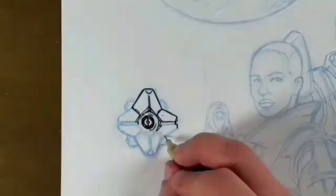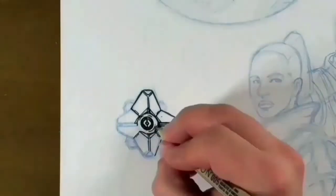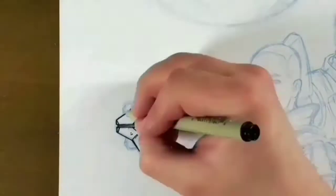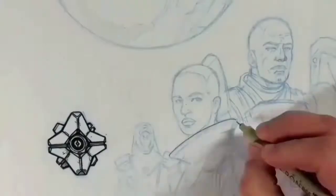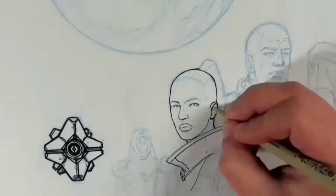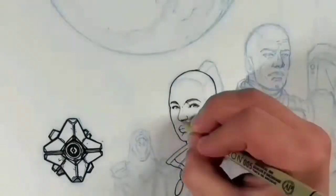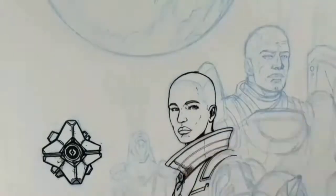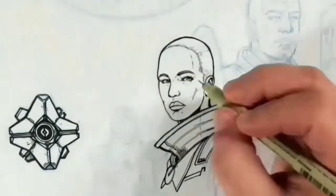I've wanted to do a Destiny drawing for a while now. I have done a few before, but I knew I wanted to do one featuring all of the characters and events that felt important to the story. The first thing we saw in Destiny 1 was our ghost reviving us in the Cosmodrome, then the tower and the vanguard were introduced. So I knew that was the direction I needed to start this project with.